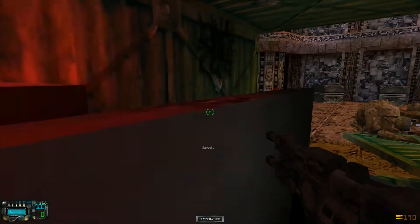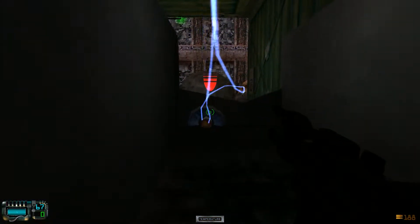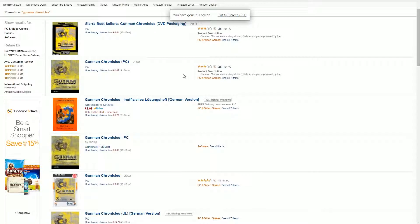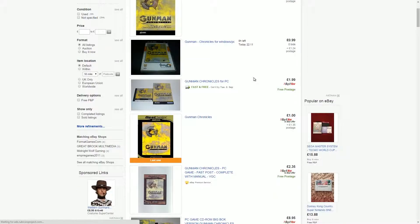So there are really only two things you need to do to get this running properly and looking better. Firstly, of course, is you need to own a copy of Gunman Chronicles — which if you don't have one already, you can get off Amazon for as little as a penny with posting and packaging, or eBay for not much more money.